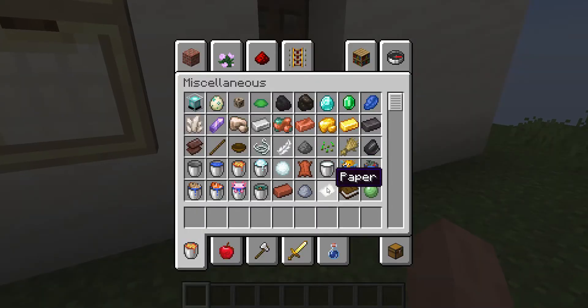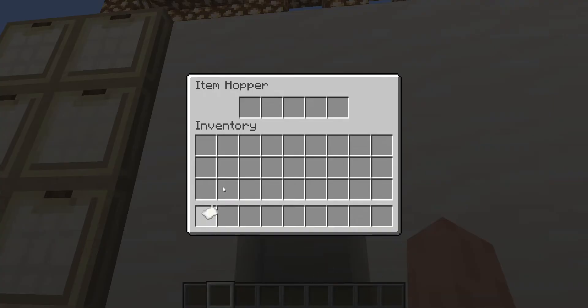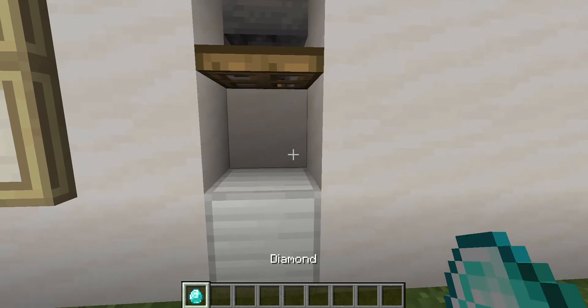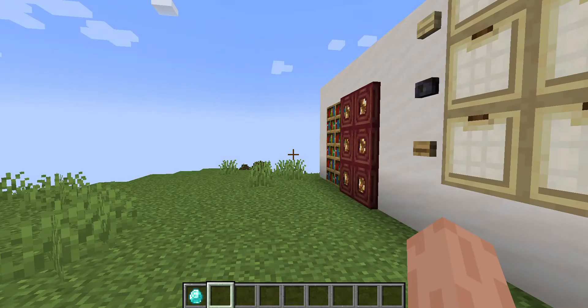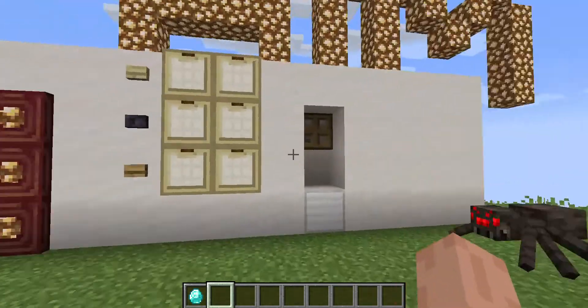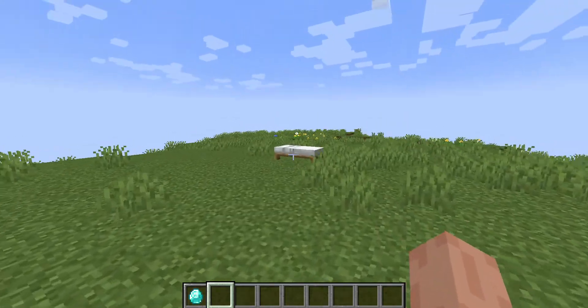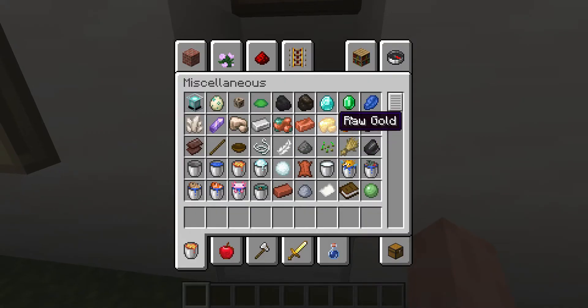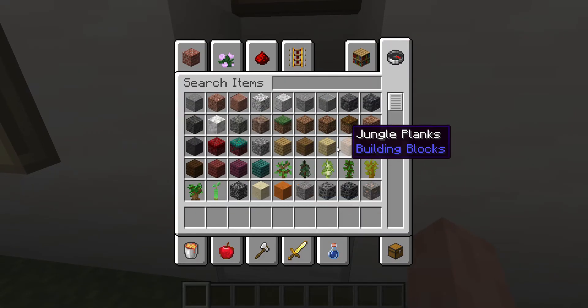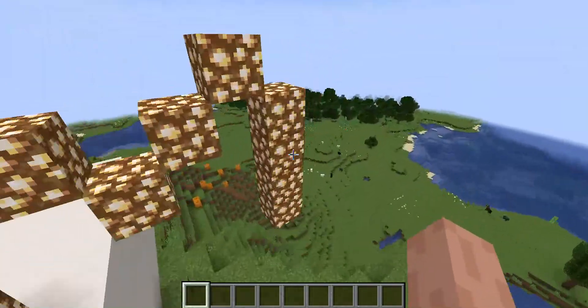I'll show you — you need something like a paper. You only need one paper. One paper exchange for one diamond. Cool, now it's gone — that paper is gone. That's basically how it works, and that's basically what happens.